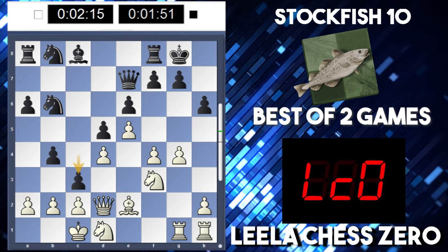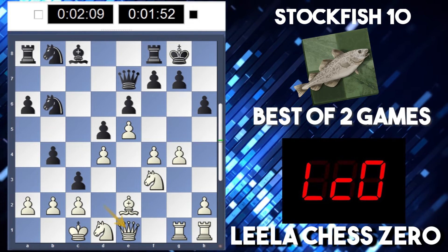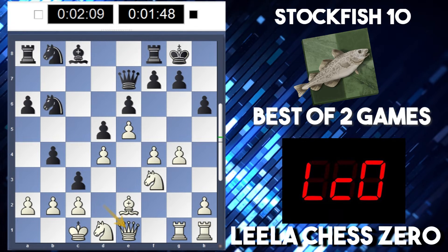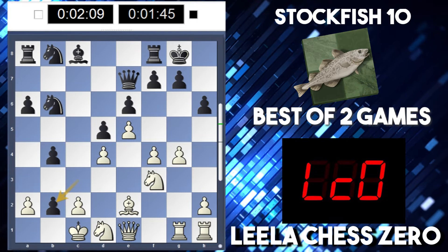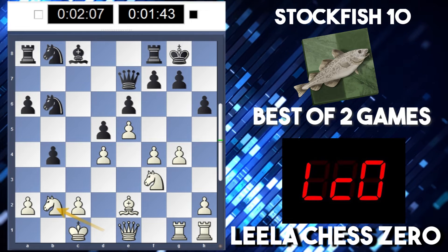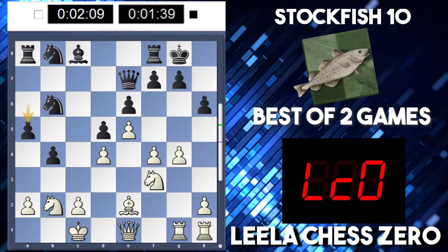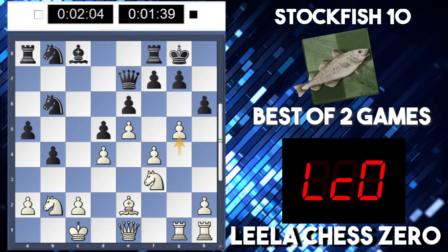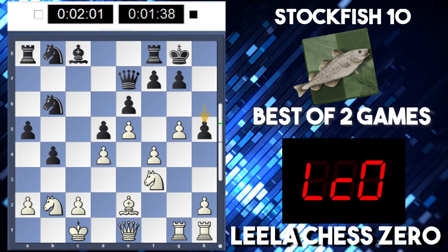Oh, c3 — is that good? So if b takes c3... I believe I just move the queen. So I'm guessing after c takes b2, maybe king b1 — just take it with the knight. So maybe knight takes b2 here. And now maybe a5 for black. The time's reasonable at the moment — two minutes for Leela, one minute forty-ish for Stockfish. Black's doing the correct thing here.